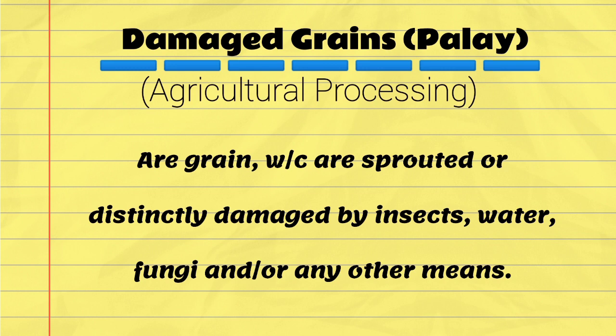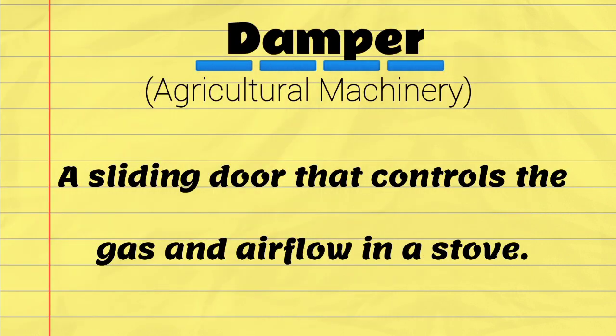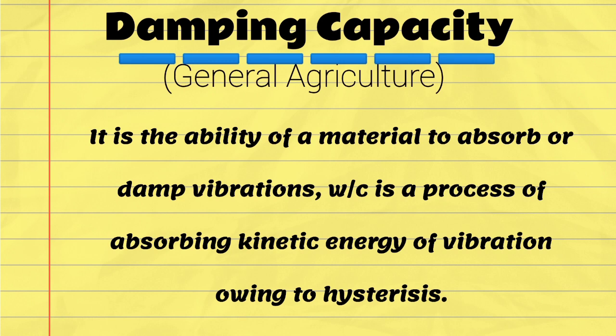Damaged grains — palay: are grains which are sprouted or distinctly damaged by insects, water, fungi, and/or any other means. Damper: a sliding door that controls the gas and air flow in a stove. Damping capacity: the ability of a material to absorb or damp vibrations, which is the process of absorbing kinetic energy of vibration owing to hysteresis.